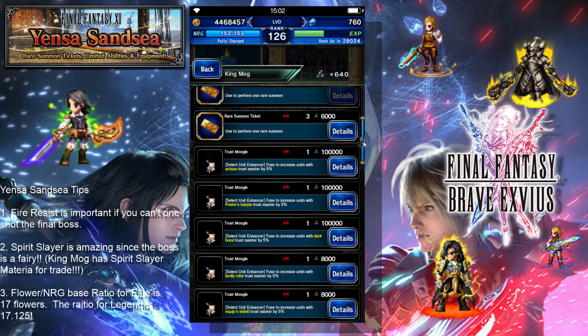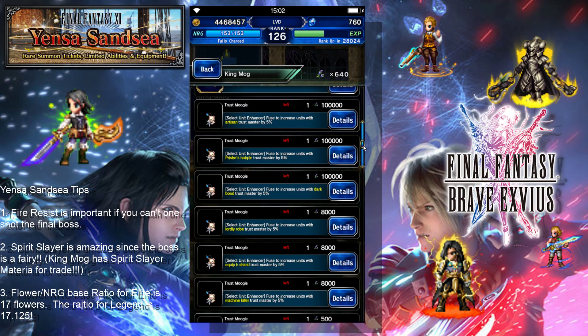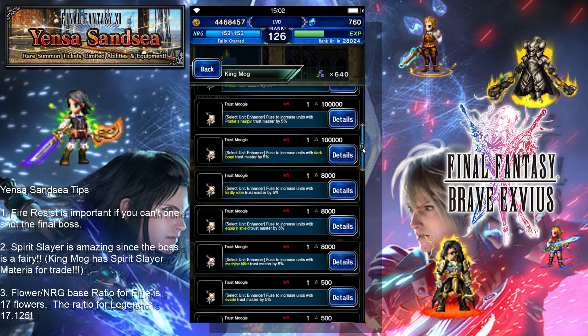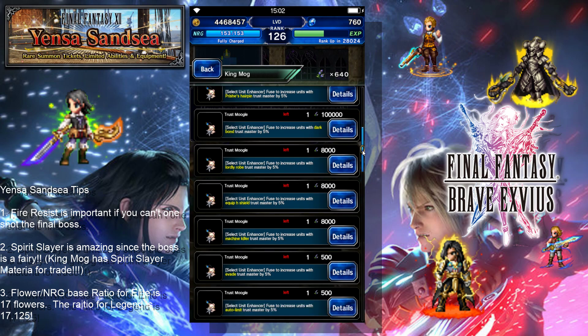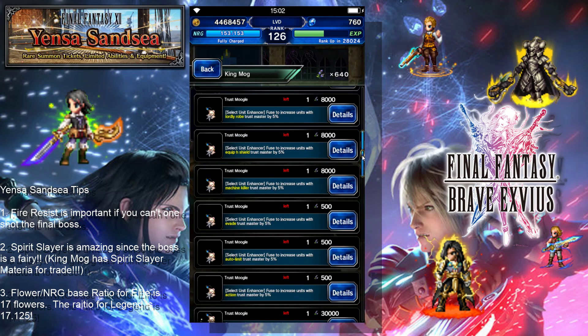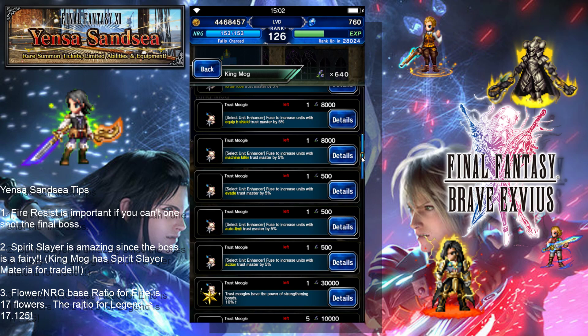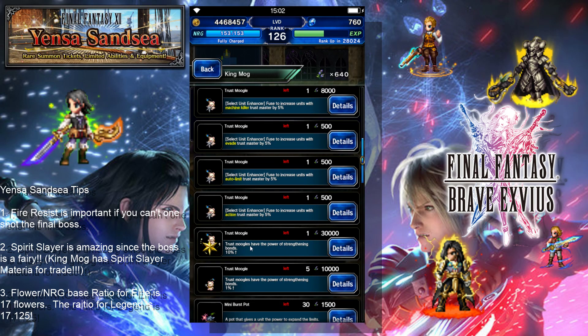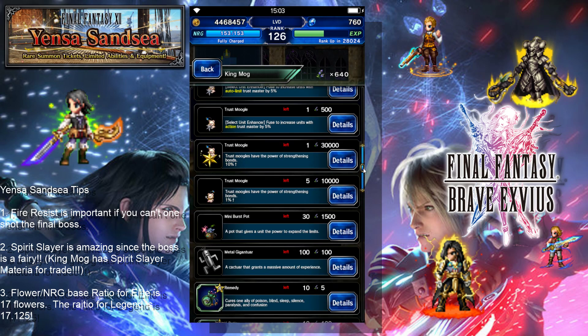The trust moogles are last on my list because they're really expensive for the most part, and if you don't have that character, they don't have any use for you. Machine killer is pretty cool — getting that for Edgar would be nice, but that's still going to be last on my list. The 30,000 flower trust moogle for 10% is still a great buy, so I definitely would get that.